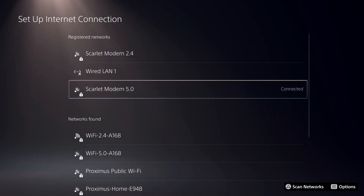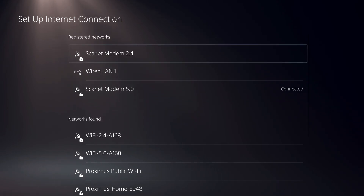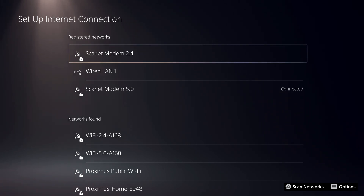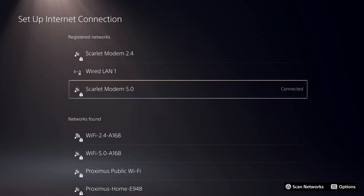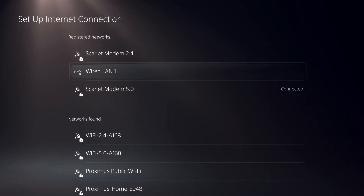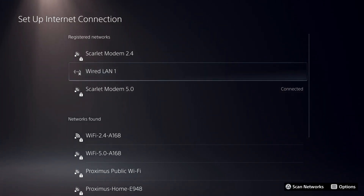I suggest connecting to the 5.0 GHz network — go to internet settings and if you have a 5.0 option, it will make a lot of difference. The PS4 didn't really have this option. If you don't have access to a LAN cable, 5.0 GHz is a great alternative. Just test your internet connection on both 2.4 and 5.0 to see which is better for your situation.